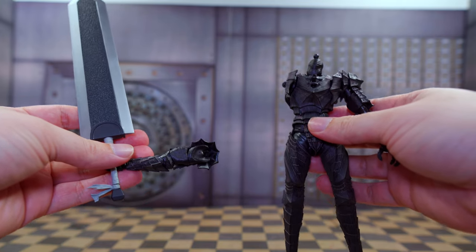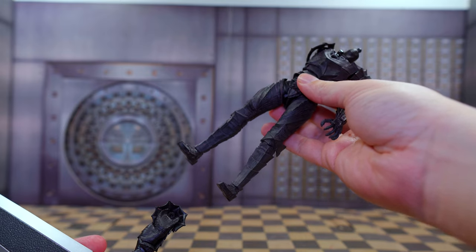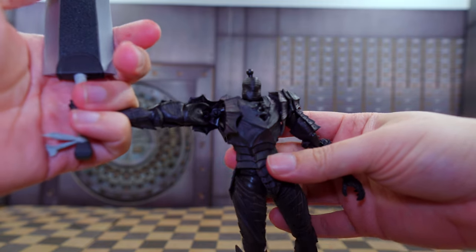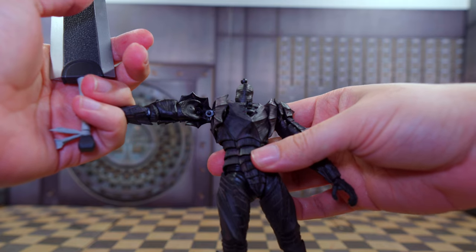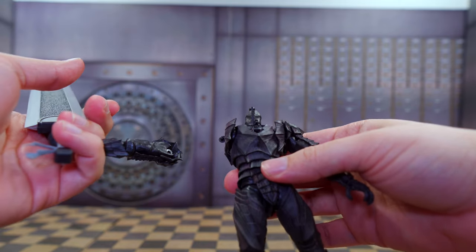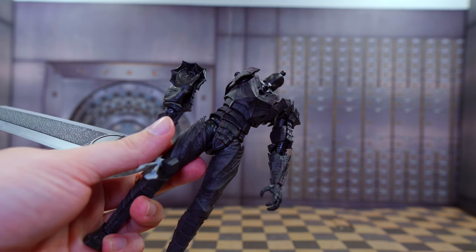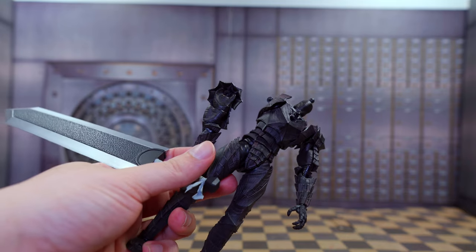Okay guys, I know what you're thinking — why did I stop the poses? I only got through three poses and didn't even get to ten. This is why: the arm coming off the peg is back. I have tried pretty much everything besides gluing it and I cannot get the arm to rotate. I just cannot get it to pose. I've been working on this for hours just to do one simple pose. This problem is so annoying and I don't know how this passed Bandai's quality control.